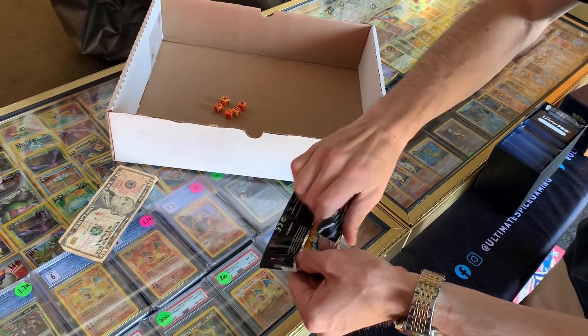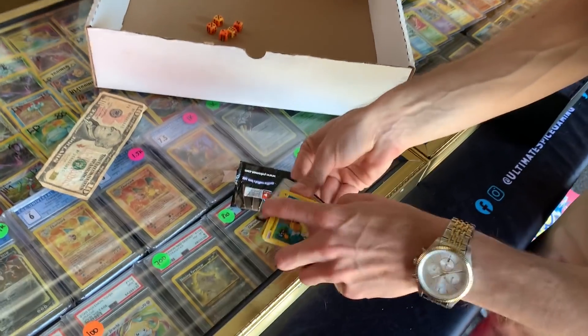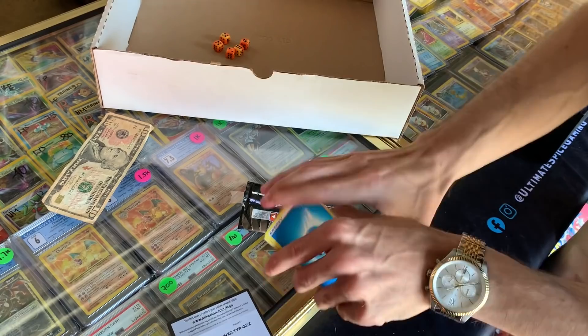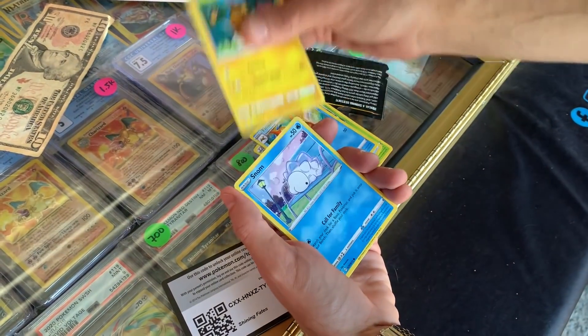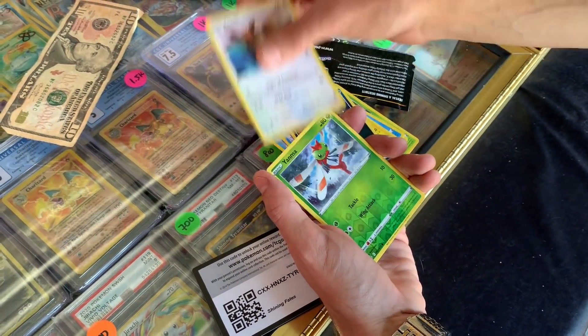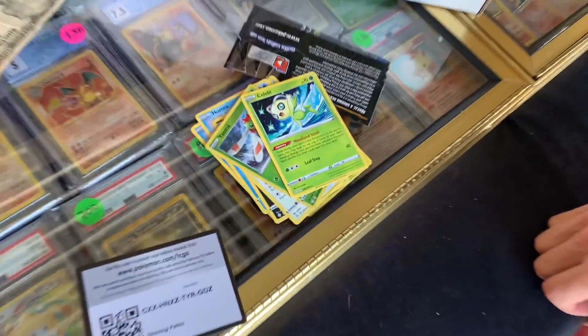Let's see if we can pull something. Let's rip it right now. Shining Fates pack, here we go. Code card. Water Energy. We got a Dartrix, Rusted Sword, Floatzel, Morpeko, Snome, Horsea, Nickit, Eevee. Yanma in our Shining spot. That was a lot of fun though — not Hollow Celebi.